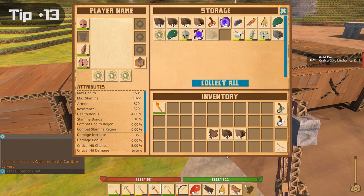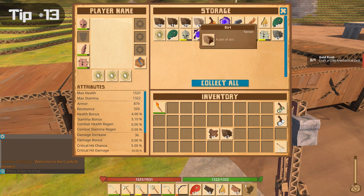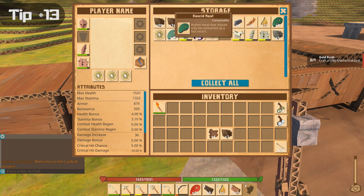When putting things into an inventory, they do not automatically stack. For example, the dirt I just placed should have stacked automatically with the dirt that was already here, but it didn't. You can easily clear up some space in your storage if you just drag and drop items onto each other — you just have to be mindful of it.